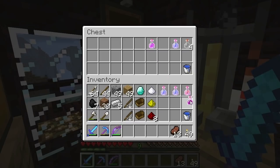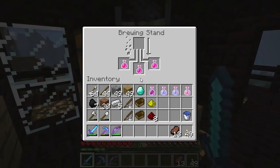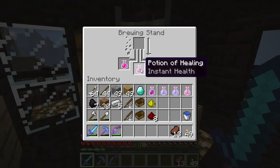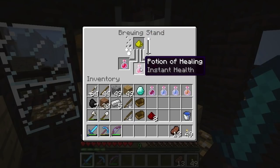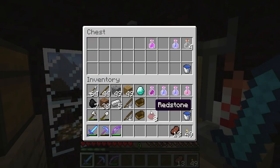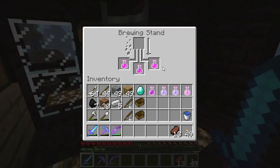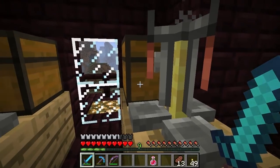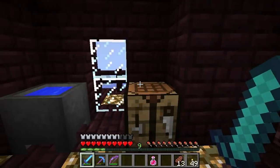Over here we're going to make a glistering melon - a slice of melon and a gold nugget from the zombie pigmen - and we're going to make some healing potions. I'm anticipating a little bit of hurt. So I've got three potions of speed, all eight minutes. I probably don't need all of them - 16 minutes should be enough. Let's take a potion of strength. We've got instant health tier two, bumped up with some glowstone. You're going to need fishing poles for this, and some boats. The fishing poles are to capture creepers, kind of.